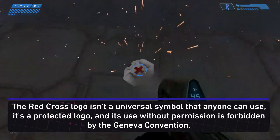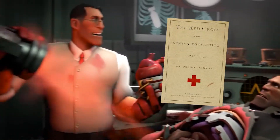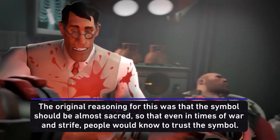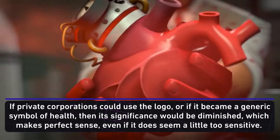Why? Because the Red Cross logo isn't just a universal symbol that anyone can use in any product for free. It's a private logo and it's protected by the Geneva Convention. The reason is simple: it's so that the sign would always be trusted in times of war. The Red Cross believed that the symbol's power would be diminished if it appeared too frequently or in private products.